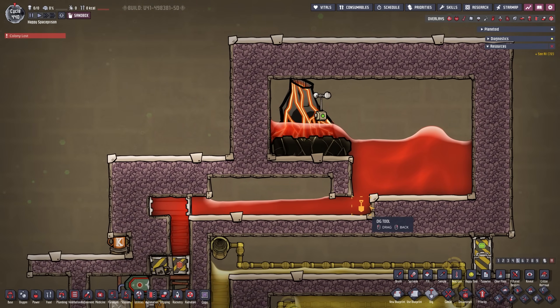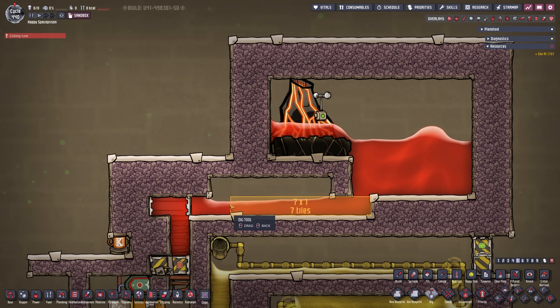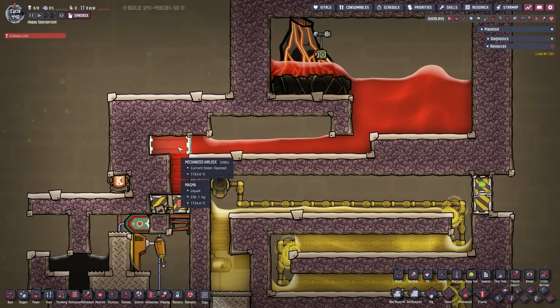This area right here has to be nine tiles long, and the door has to be at the 10th tile — magma only flows 10 tiles, not the 2nd and 11th. There is magma here only because we fill this area up and give it extra force to come over. Then we have a mechanized airlock with two spaces in between, and another mechanized airlock. All of this is controlled by automation, which we'll get into in a second.